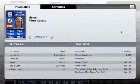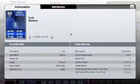And onto probably the best buy of last summer — it's Michu for Swansea. He's got 30 appearances, 17 goals, 3 assists and 2 in-forms. You can't argue with that — pretty good.